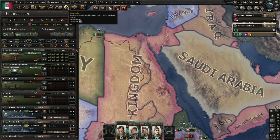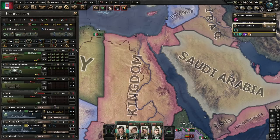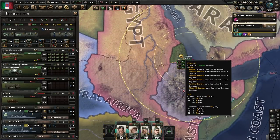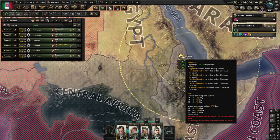Next, go into your production tab and copy what I have here. Delete everything except for guns and support equipment, because you start out at the full cap you can get at the beginning of the game. That way you'll have a ton of support equipment and rifles coming in so you won't really lose a lot.